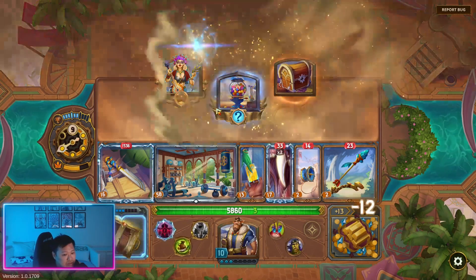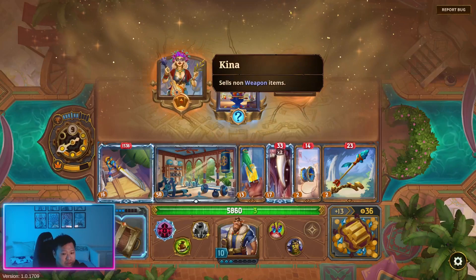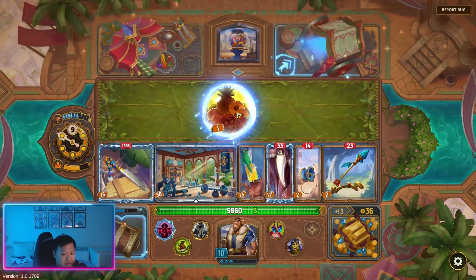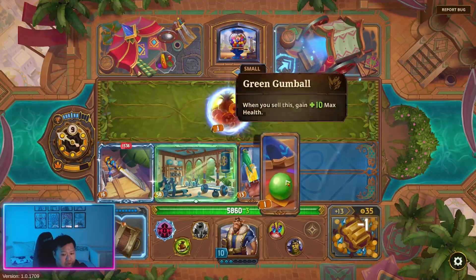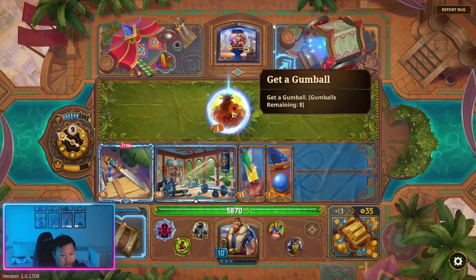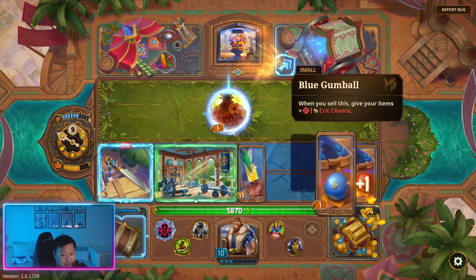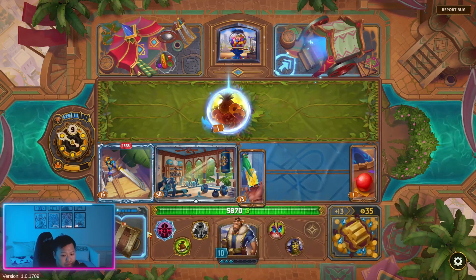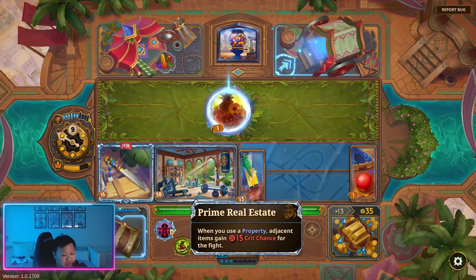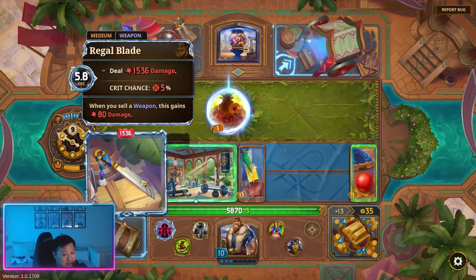And we're going to buy gumballs — gumballs will make us gold. So let's move these up. Each time we buy a gumball we sell for one, so we don't lose any value by selling gumballs. And this is also giving us a lot of crit chance as well — we're already at 5% crit chance. When this triggers it's going to give us 15% crit for the fight. So if this can trigger twice, it's going to give 30% crit chance.